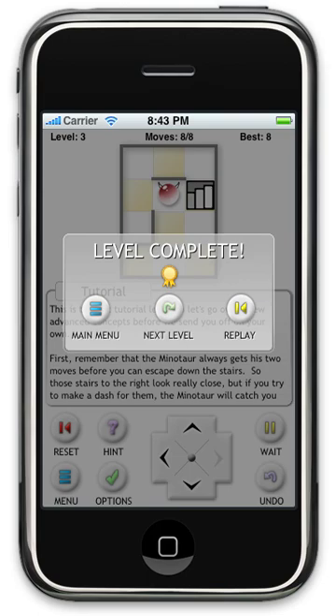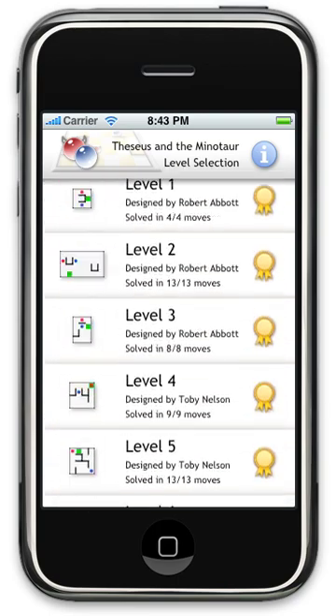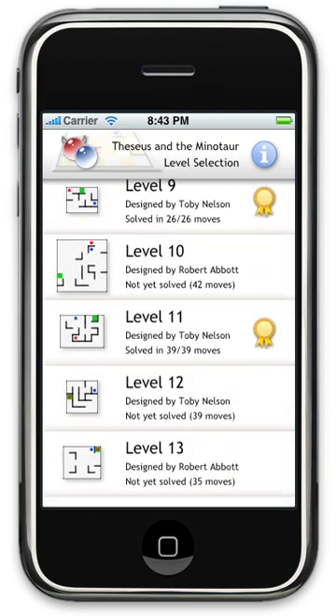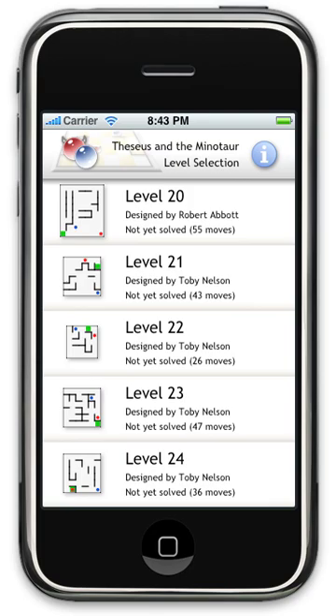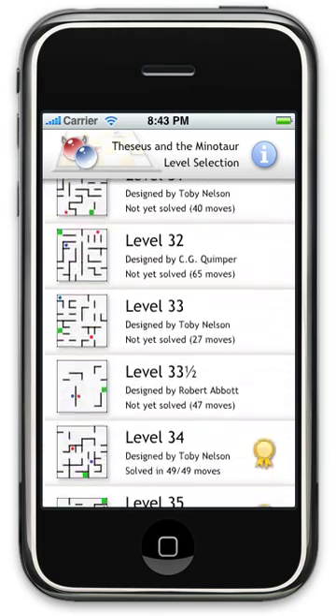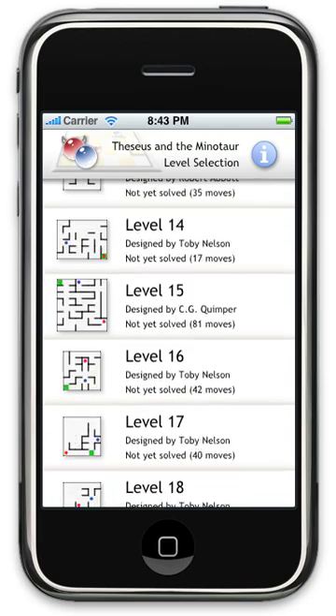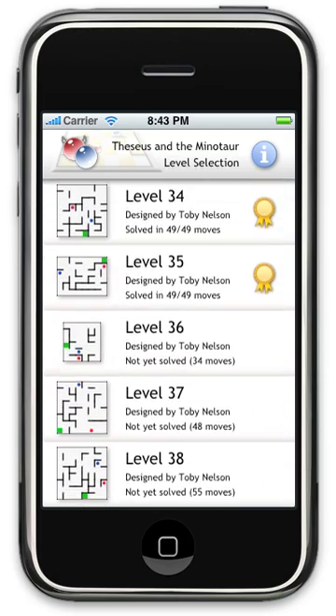Also remember you can play any level in any order. So if you do get stuck, it's best to simply move to the next level and come back later with a clear head. That's the game — I hope you enjoy it. Check it out in the App Store. We also have DCS Lite, a free version that contains only 17 of the original levels. Give that a try if you want to check out the game before purchasing. Thanks a lot, bye.